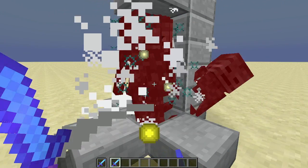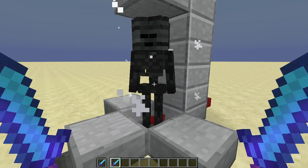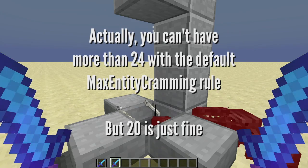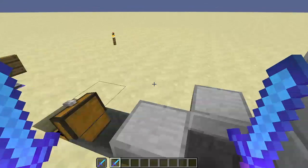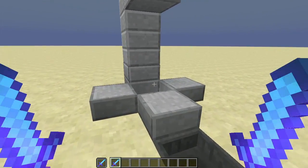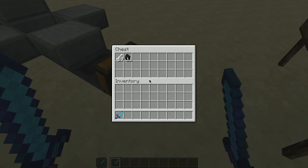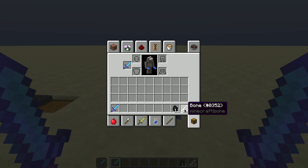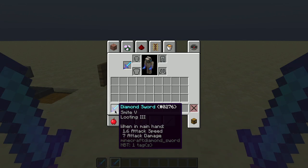Not that you're ever going to have 20 wither skeletons in a spot like this, and with 1.11 of course you can't — but the hopper picks them all up and deposits them here. What I'm finding is that with 20 skeletons, I get about a 100% chance of getting a bone, about a third chance of getting coal, and roughly a 2% chance of getting a skull.